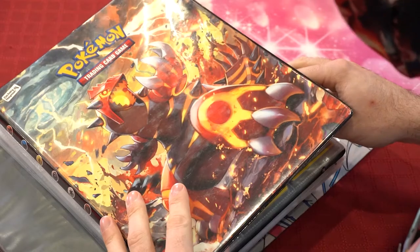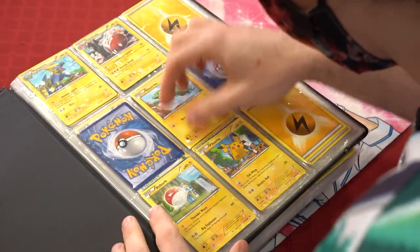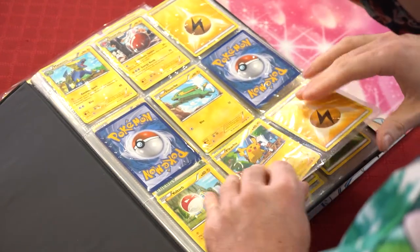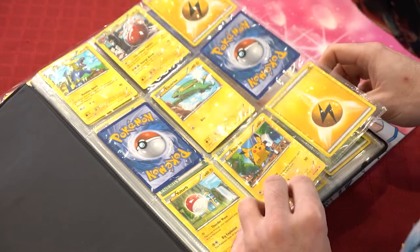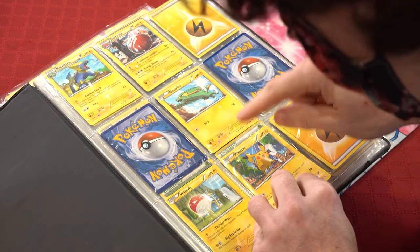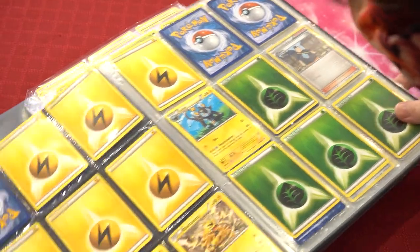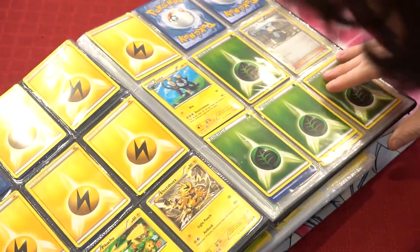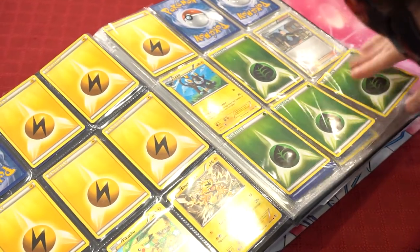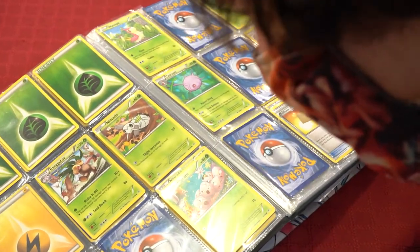Starting off with this binder, we're gonna open it up and find out what's inside. We got some commons that look to be Roaring Skies commons. We got a Manectric, Electrode, Electric Bolt, Pikachu, Electric Energy. The first page is Electric — a lot of sorted stuff.